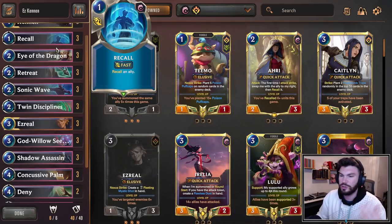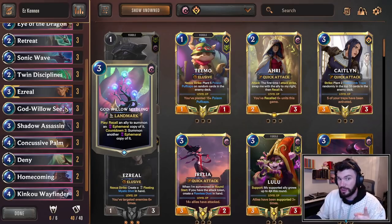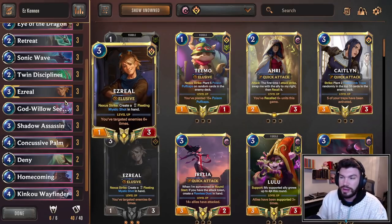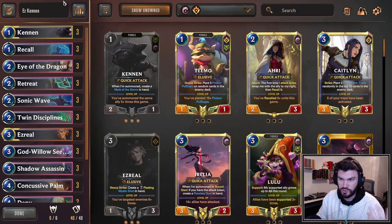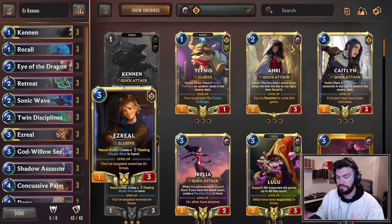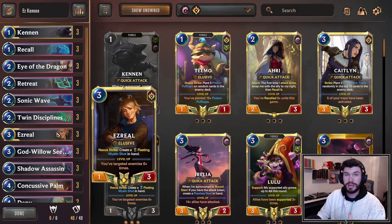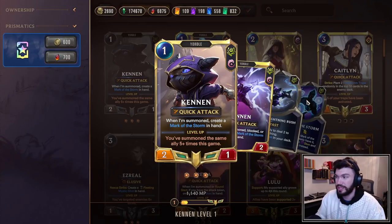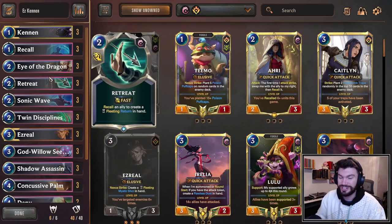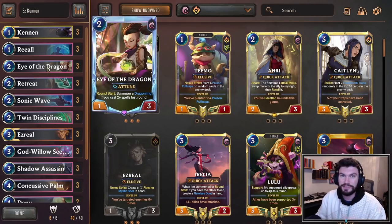You're constantly recurring Kennen with help from things like Retreat, Return, Recall, and most importantly, God Willow Seedling. So you level up Ezreal, you get more of these Mark of the Storms, and then with Ezreal on the board leveled, every Mark of the Storm you cast targeting an opponent's unit deals 2 damage to your opponent's face. Very easy to burn them out. You're also casting so many spells — free spells with Kennen's Mark of the Storm — that this makes it one of the best Eye of the Dragon decks in the game.